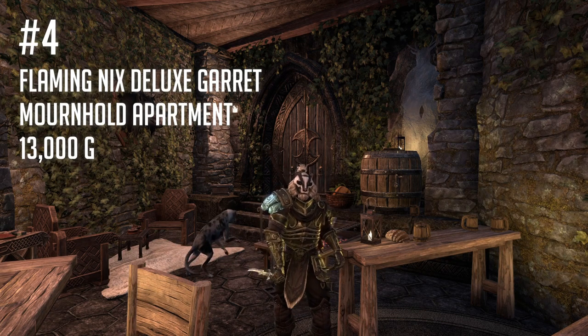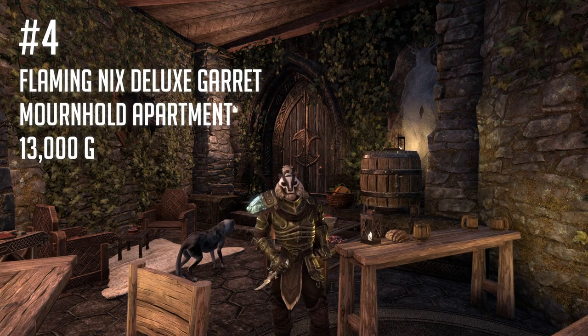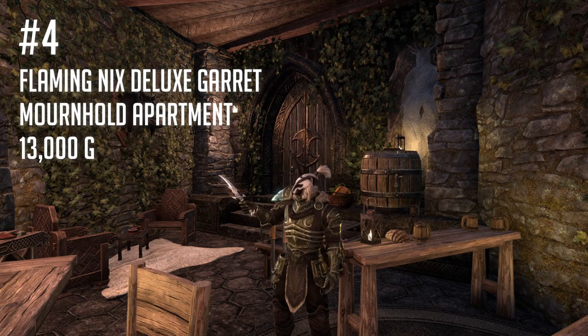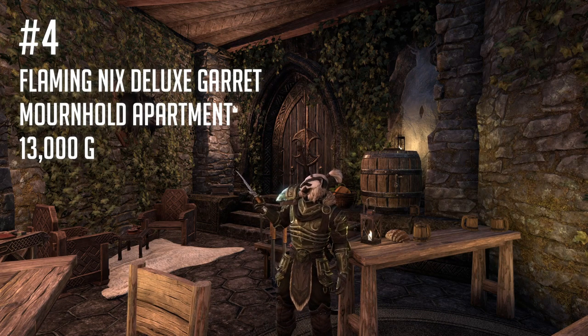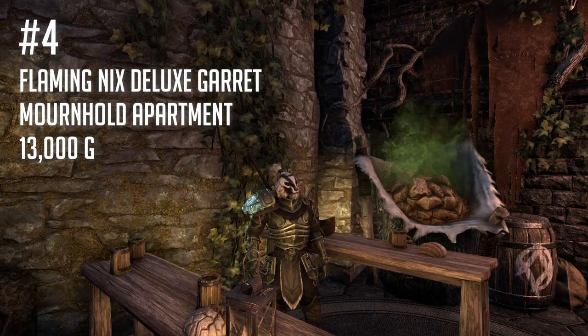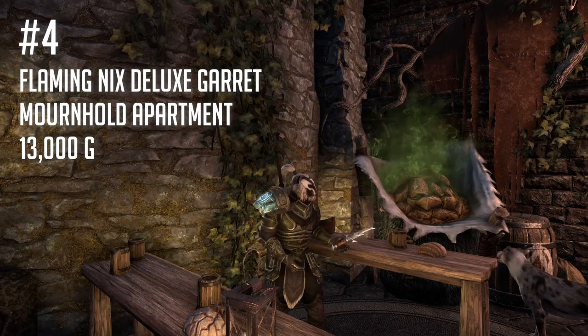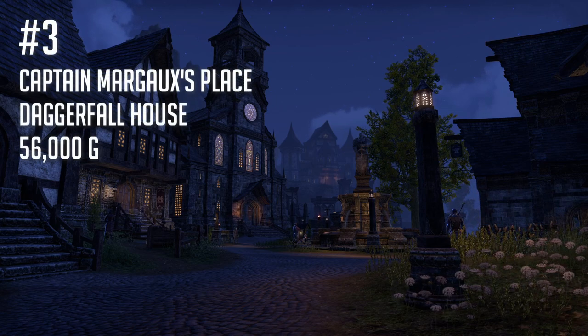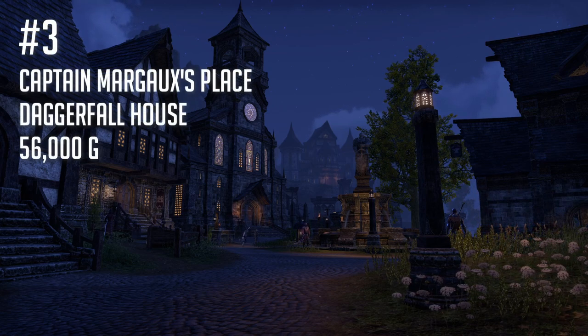As an apartment you can't get the Flaming Nix for free, but it does only cost 13,000 gold, which makes it very reasonable for even new players to pick up. That's also going to get you a lot more furnishing slots if you're interested in decorating or setting up your own crafting stations. The only real downside to Mournhold is that the crafting stations are broken up into different buildings — other than that, this is a great place to call home.